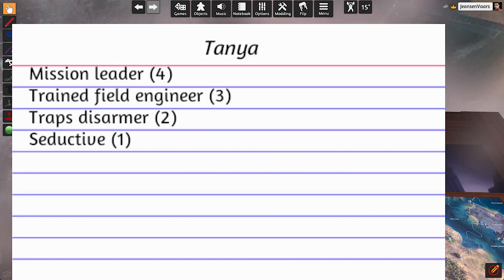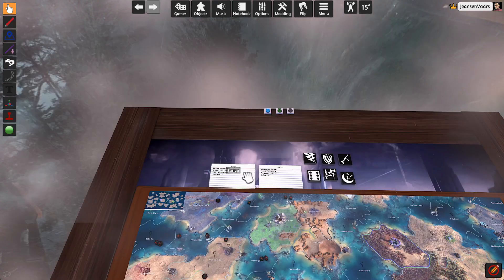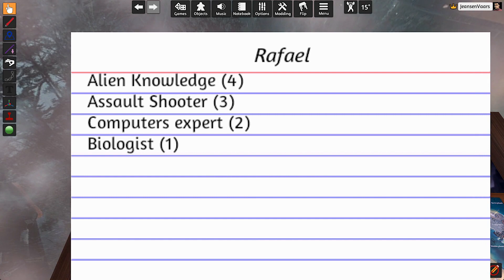For example, I have here Tanya. She's the mission leader with four points. She's a trained field engineer with three points, traps disarmor two points, seductive one point. Raphael has alien knowledge four points, assault shooter three, computers expert two, and biologist one.